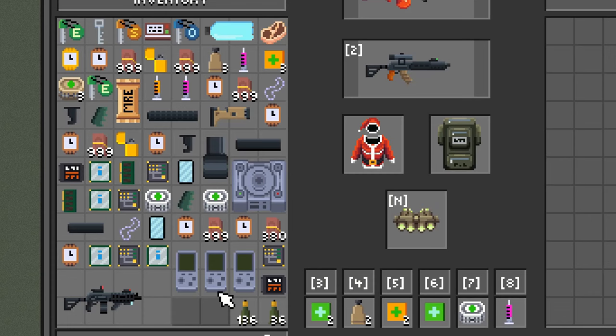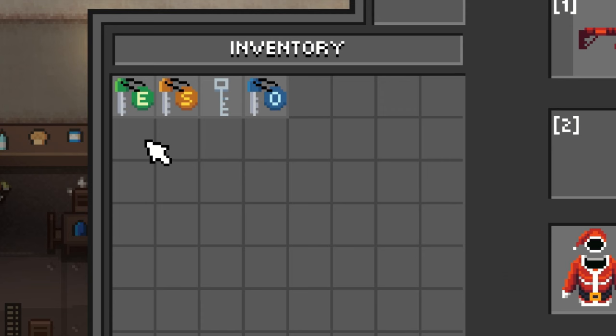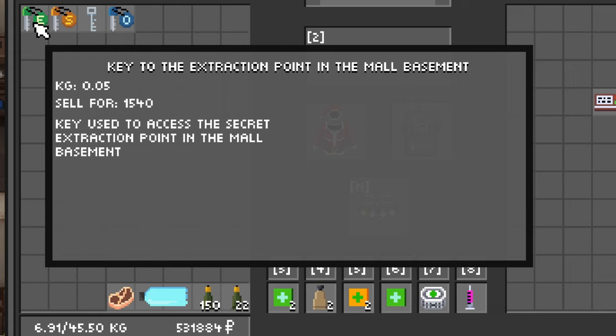Now I'm going to show you exactly where I think you should loot on the map — what I personally think is the best place to loot. There is one problem: you do need a lot of stuff. You're going to need all of these keys and a good gun and good ammo. In the future I'm going to make a map guide on what you should loot on each map and will leave a link in the description. But for right now, the best place to loot is the map mall. Before you go there you need all these keys — the first being the extraction key for the mall, which you get by killing Kibba.